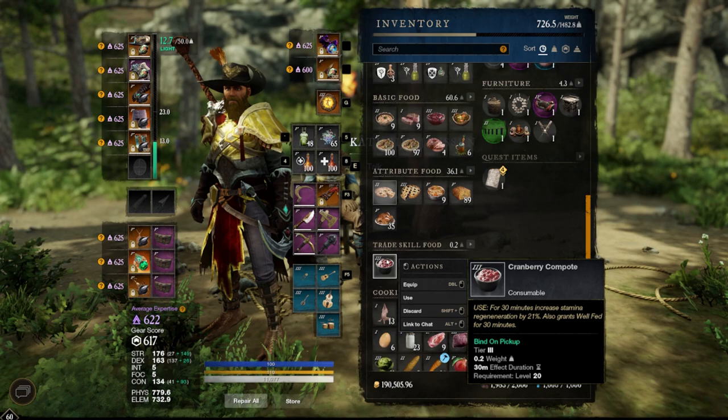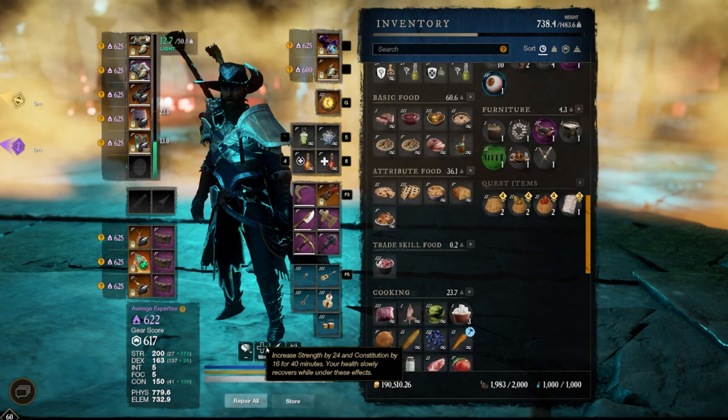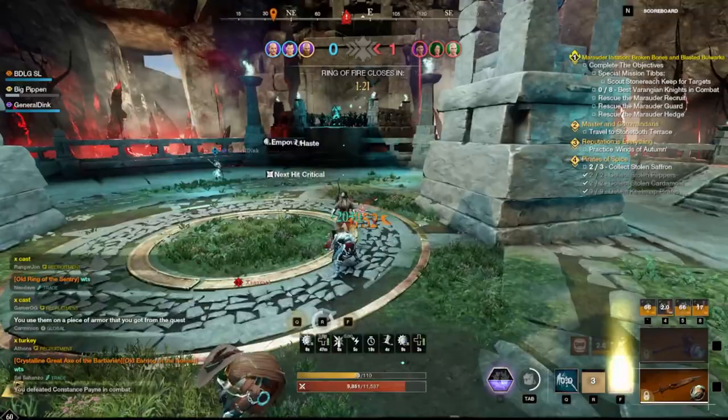So what makes this food so important to obtain? You can take this food into arenas and consume it, and it will not actually get rid of the food. Because using a consumable in an arena does not actually consume it — all of your consumables are infinite. As soon as you step into that 3v3 arena, keep in mind that this food can be stacked with attribute food as well, so you can have both of them up at the same time.